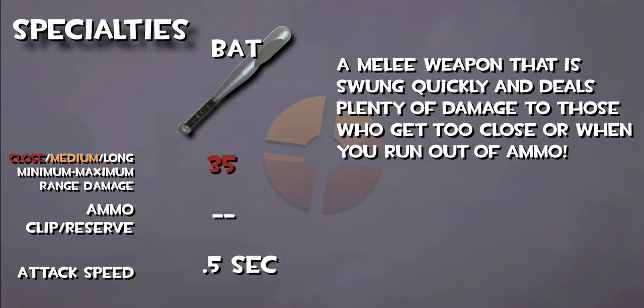The bat is Scout's melee weapon, meant for close-quarter damage when a class gets too close or when the Scout runs out of ammo. It is slightly different from other classes' melees as it deals a little more than half the regular melee damage but is able to swing a lot faster to make up for that lesser damage.